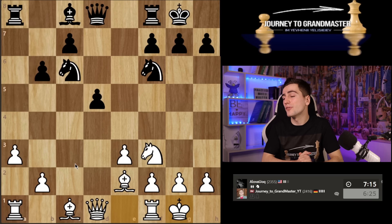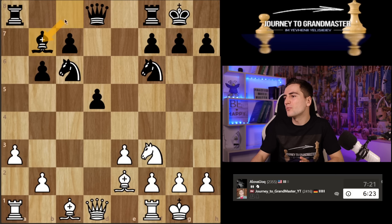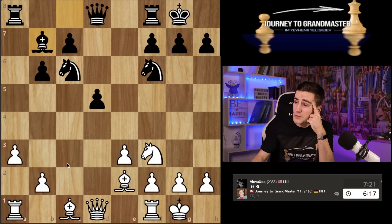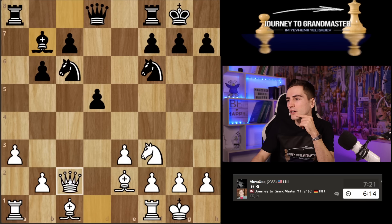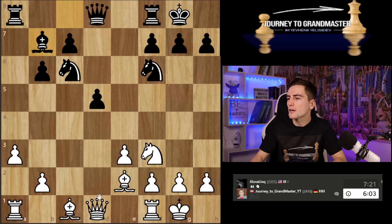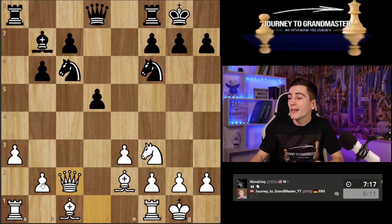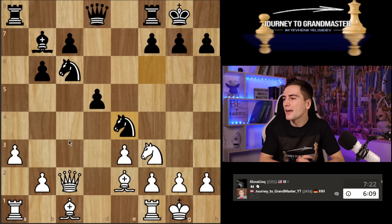Now he takes time to figure out what has changed — his main question is where to put the bishop. There are so many options: bishop a6, bishop f5 to stop my queen c2 idea, bishop b7. Yeah that's interesting. Now I guess it's really the time for queen c2. Is there a d4 somehow? I always have rook d1 and I have too many attackers. Then I want to do that, but I still cannot play b4. That is the advantage of bishop b7 — queen c2 is not that dangerous now.